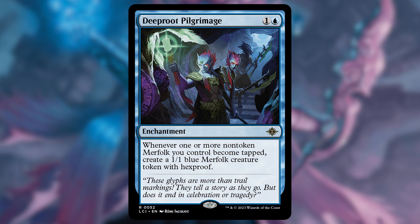Deep Root Pilgrimage: whenever one or more non-token merfolk you control become tapped, create a 1/1 creature token with hexproof. We are going to attack a lot in this deck, and so getting these little merfolk may not seem like much, but they're going to be 1/1s with hexproof. We want to attack anyway, and this is just a 2-mana enchantment. I thought this was a pretty decent upgrade.